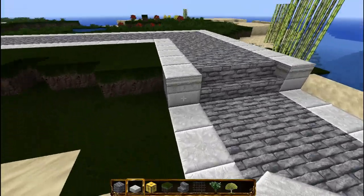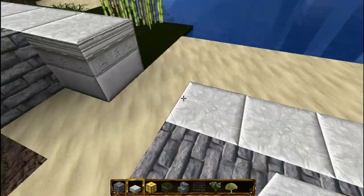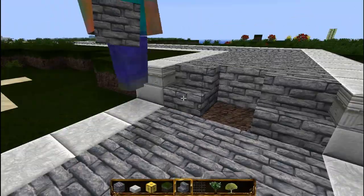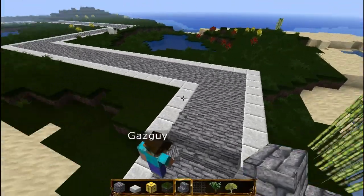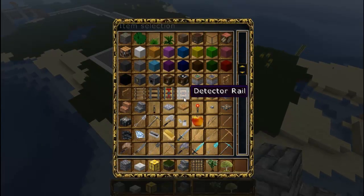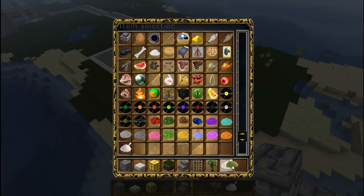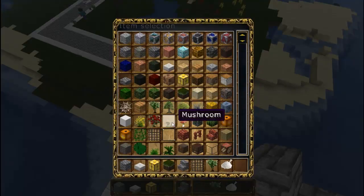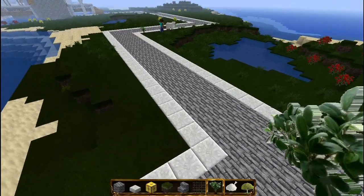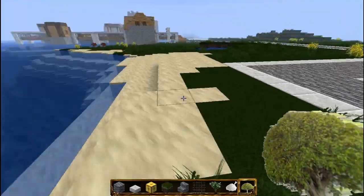I think we should move the stairs back a bit. That's better. So should we start planting the forest and bone meal it? Yeah, or just randomly let it grow, but I think we should start planting it. We should bone meal it — just randomly go around planting it.